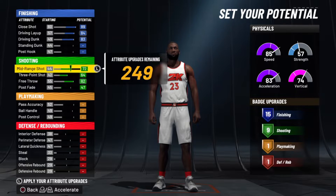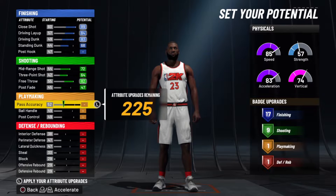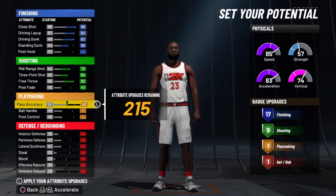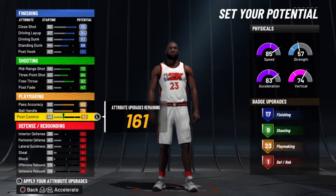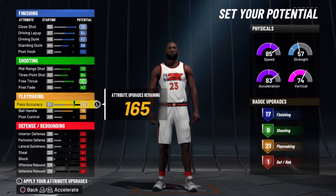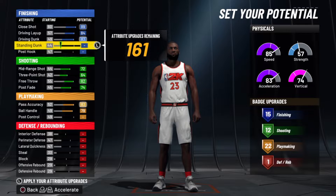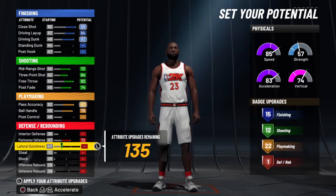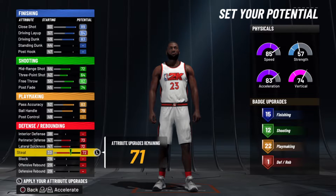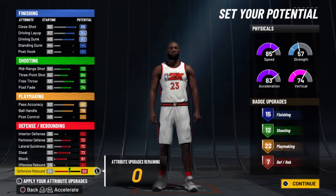I think I got it at nine shooting badges. If you want to be able to post fade — and LeBron can post fade — then you want to max that out and take this all the way down. Defense is kind of cool because you can do everything. I think I took one off. Perimeter defense maxed out, block maxed out, defensive rebound maxed out — 15, 12, 22, 7.